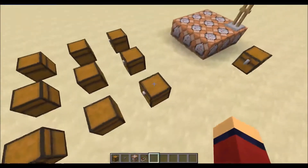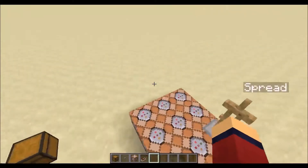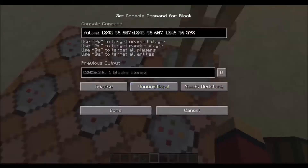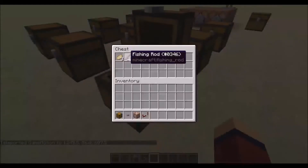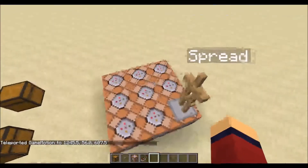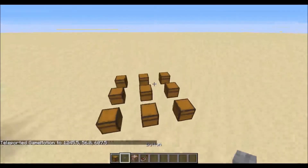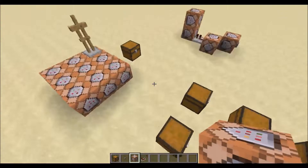So this one should be the one furthest away there. TP there. So this is fishing rod, three cooked pork chop and fishing rod, three cooked pork chop. So you could have thousands of chests — that would take ages to command block — but you could have thousands of chests.